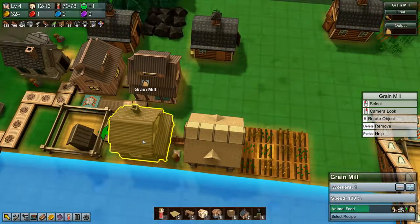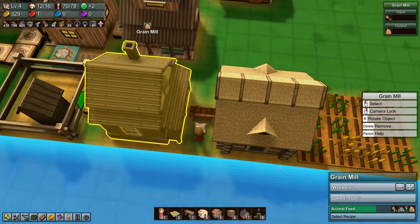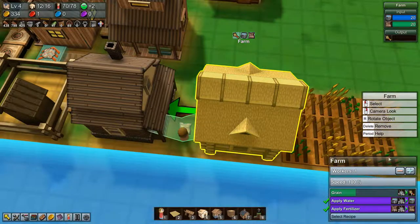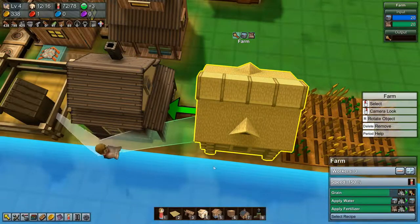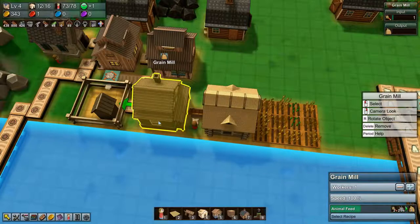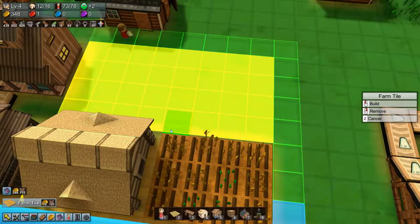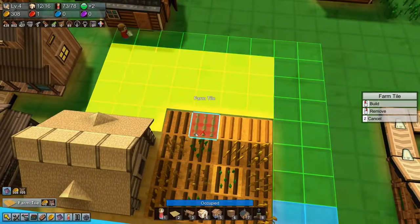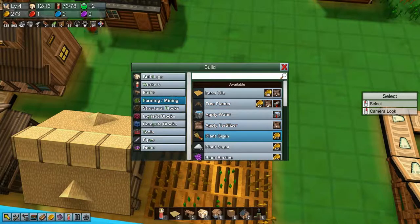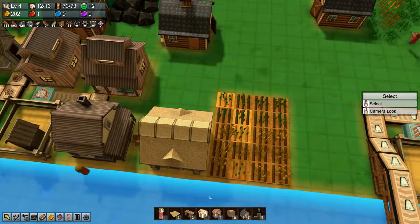The grain mill is not full — why is it not full? The food storage isn't full either, so something is up. This takes one and a half seconds and that takes two grains, so we need to put a couple of extra workers in there. There we go. We also need to provide some more farm tiles for this farm, so we'll add one more row and plant some grain. That gives more grain for this farm to work with.